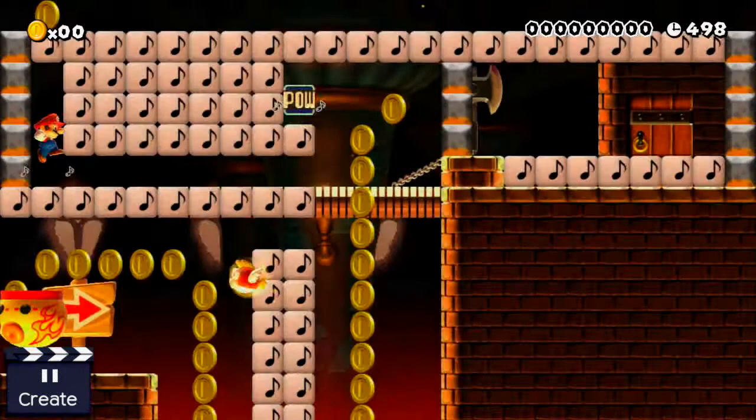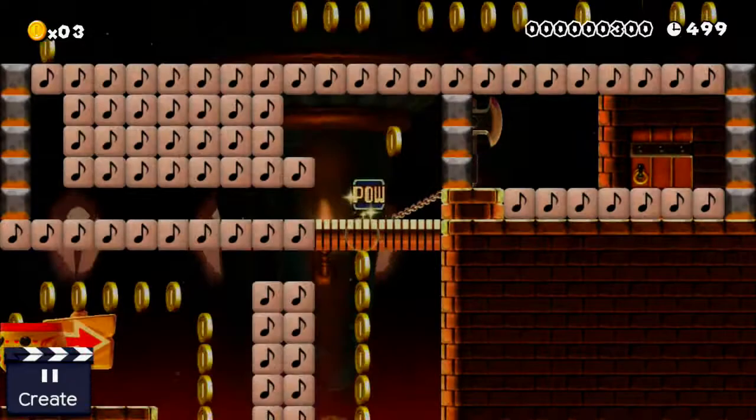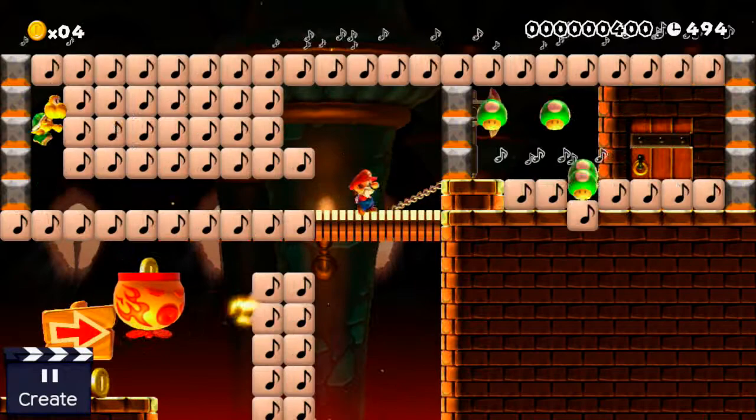There's a random koopa trooper in the block there. If you throw this power block a bunch of coins come down, and a few one up mushrooms.